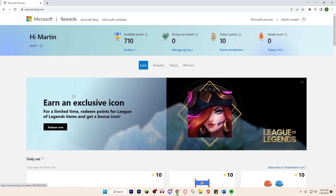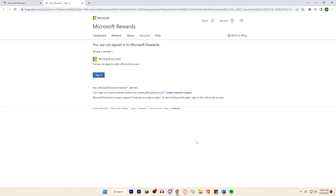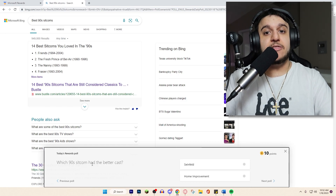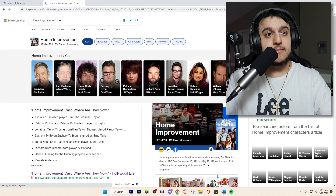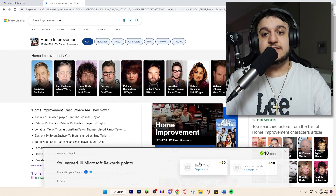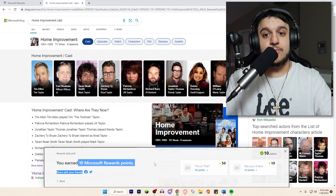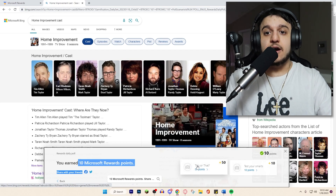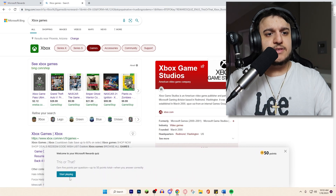Once you're on there, you have quizzes available. Let's do the daily poll because that's the easiest. It says: which 90s sitcom had the better cast? I'll choose Home Improvement. Most people said Seinfeld, but I chose that one. Look, I got 10 Microsoft Reward points.